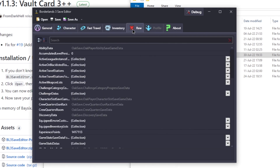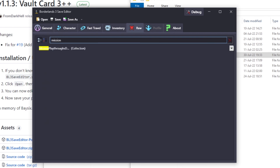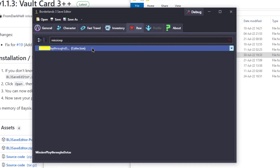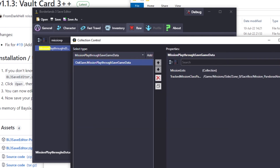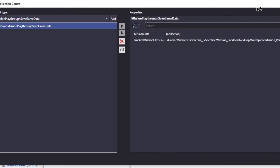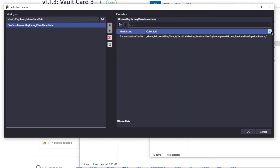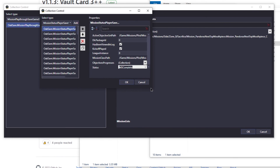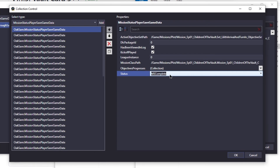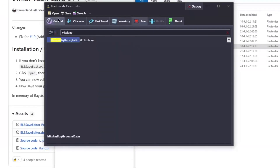So here we go to Raw — I mean, skull. Let's search for Mission Playthrough Collection. Here we can see it: Mission Pandora's Next Top Mouthpiece. I guess the next step is to click on this. Status: MS Complete. All right, let's set it to MS Not Started — Mission Not Started. Press OK. Save.